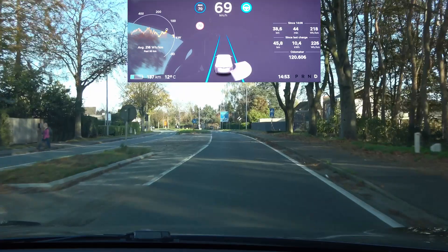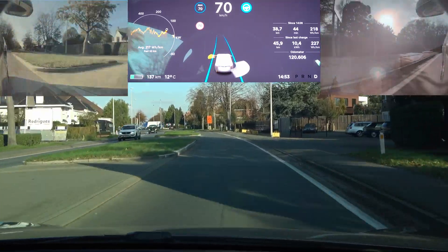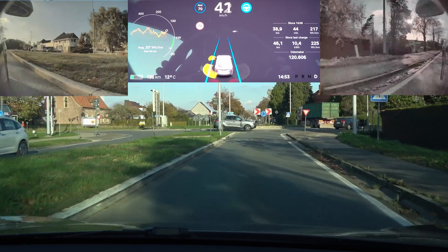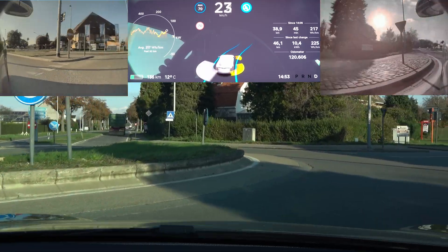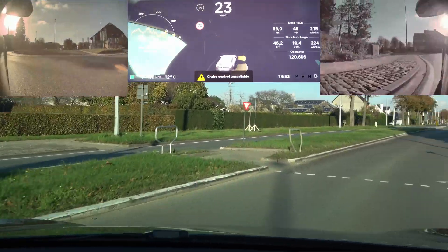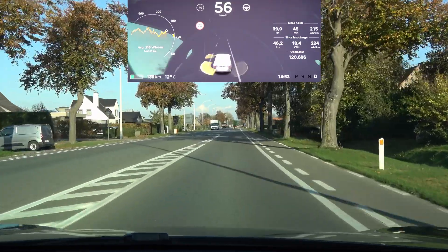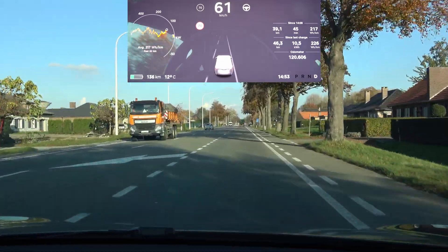Let's see if the car will still slow down for the roundabout and how it will tackle it in this update. It is slowing down – that's good. Now let's see how well it handles it. It is going straight into the curb, so that's not good. It's doing it a bit slower than the previous update, but that's not a good way to tackle a roundabout.